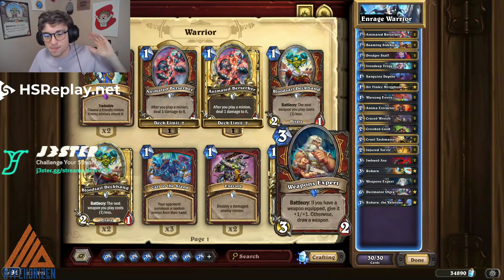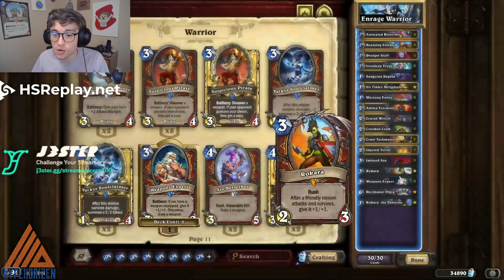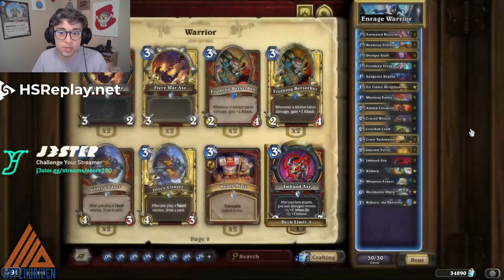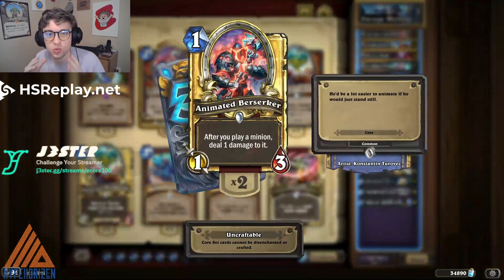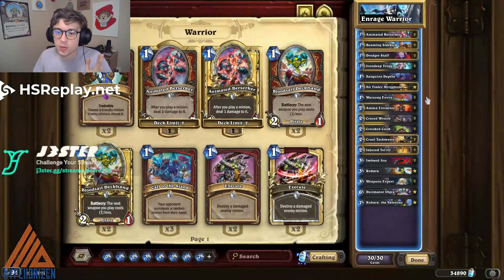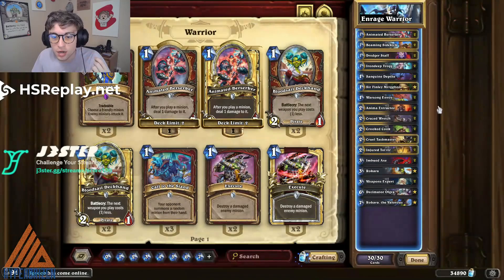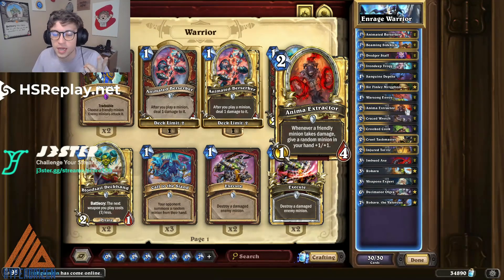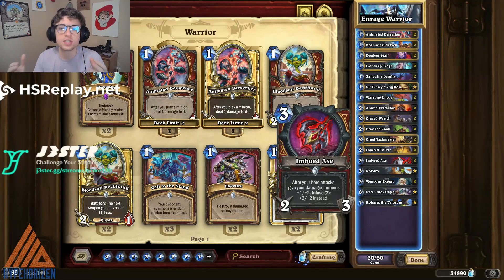Next on the list is Enrage Warrior, which has had an amazing story. This deck went from absolute garbage to actually playable when Weapons Expert was released in the mini-set, because now you can draw your powerful weapon more consistently. But this deck really became top tier — a top five deck in the game — when Animated Berserker was re-released for a month with the Knights of the Frozen Throne event. It's a one-mana 1/3, which is a great stat line in a deck where you want to damage your own minions, and it also deals damage to all other minions you play. So it enables a lot of combos — you can immediately activate Frenzy, get a pump with Anima Extractor, give Craze Wretch Charge, and Imbued Axe goes off. All of a sudden this deck snowballs a lot more consistently from turn one.